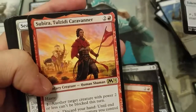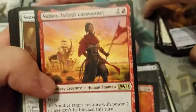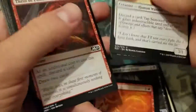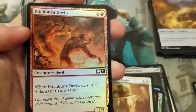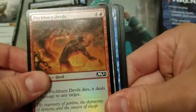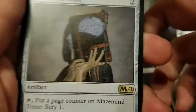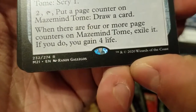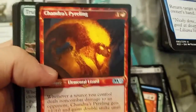Sabira! Tolziti — Tolziti, I think that's how you say it — there's a Tolziter. Pitch Burn Devils — an old Innistrad card getting a reprint. And Mazemind Tome — love the artwork on that. Randy Gallegos, well done Mr. Randy. And there's Chandra's Pyreling.